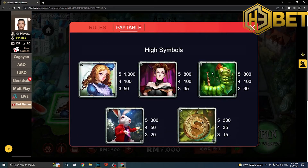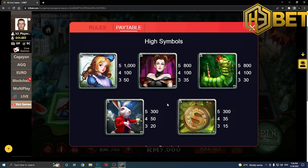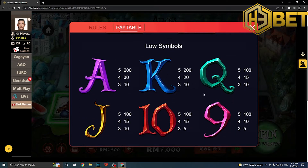The high symbols are the characters from Alice in Wonderland, and the low symbols use numbers 9 through to the letter A. All the payout values are written in the pay table.